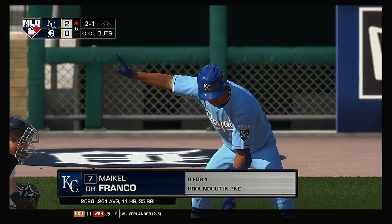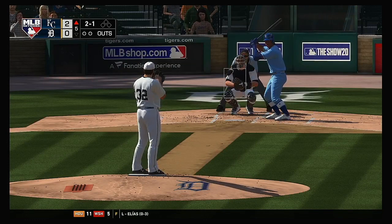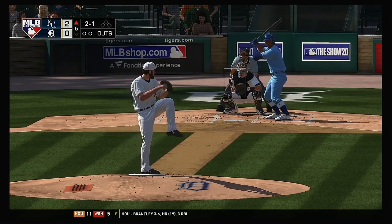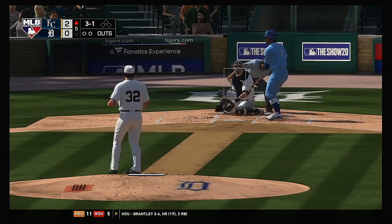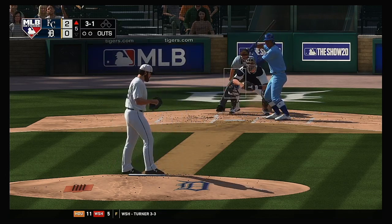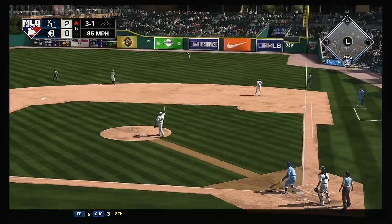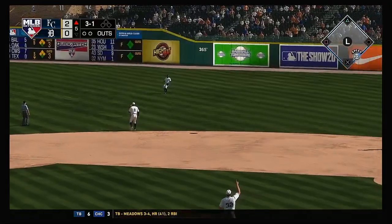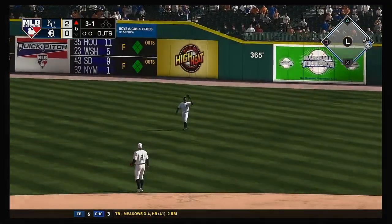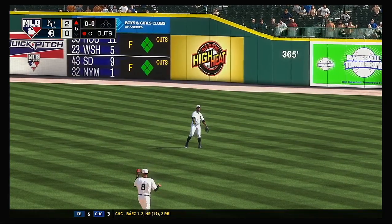Next to the plate for the Royals, Mikel Franco. He'll start it out against Michael Fulmer to begin the inning. Franco ahead with a three and one count — it's been a great job so far by the eight hole hitter. If he finds a way to get on base, this could spell for a huge inning. Lofted in the air out toward right center — Stewart has the best view of this one. He'll take it for the first out.